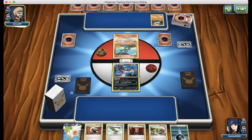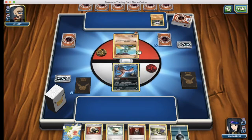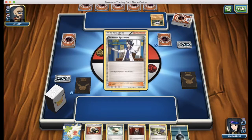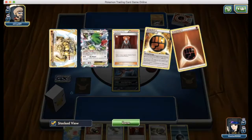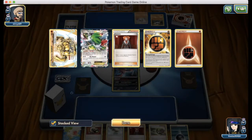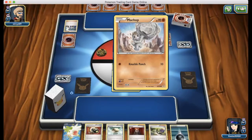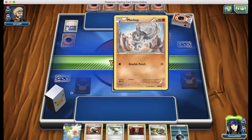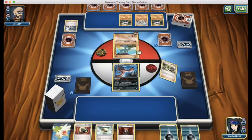What I think I'll do next turn is attach an energy and go for the N. This isn't a great starting hand — we have a Shaymin but I don't really want to waste it right now. He goes for a Shauna straight away, draining his hand extremely fast. Let's see what he has: a Machamp Break, a Shaymin, a Lysandre, a Strong Fighting Energy, and a Normal Energy. So this is looking like a Machamp Break deck — should be a really interesting match. We're going to go for the N straight away.